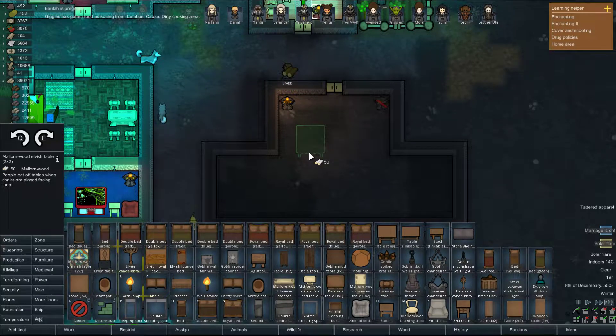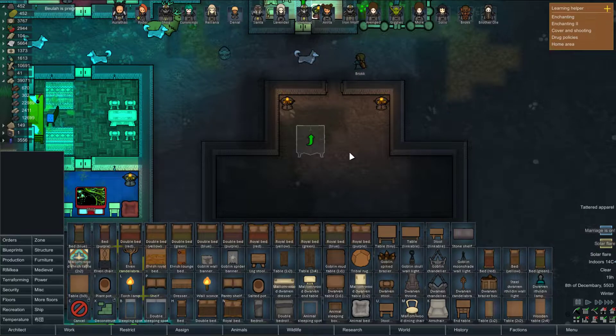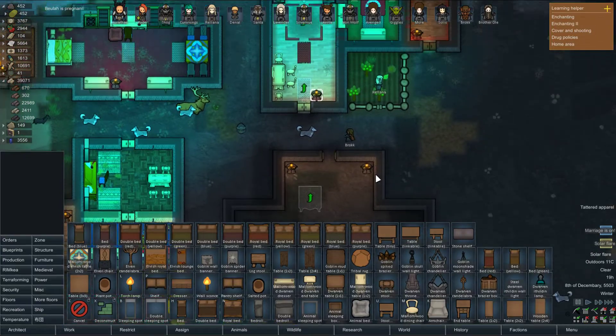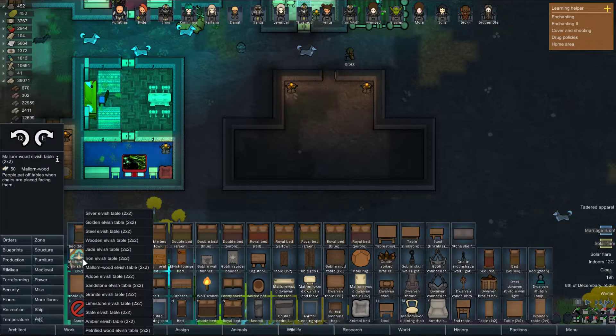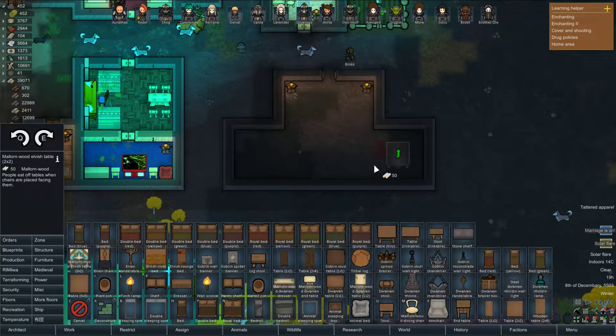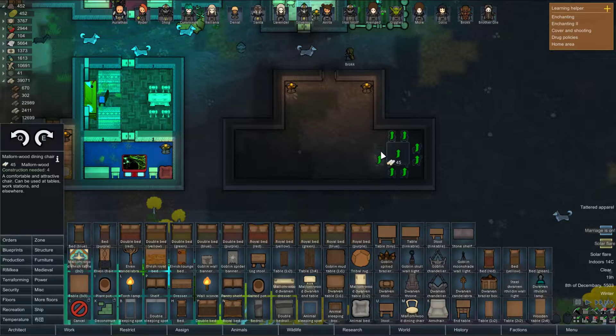Who's getting married? Put a table here — Brock and Lavender. Great! This can be your house, Brock and Lavender, because I can kill two birds with one stone by giving you this house. Maybe we have a little dining nook — I actually like that better. Let's do the dining nook. This couple likes to entertain, is what we're gonna go with.